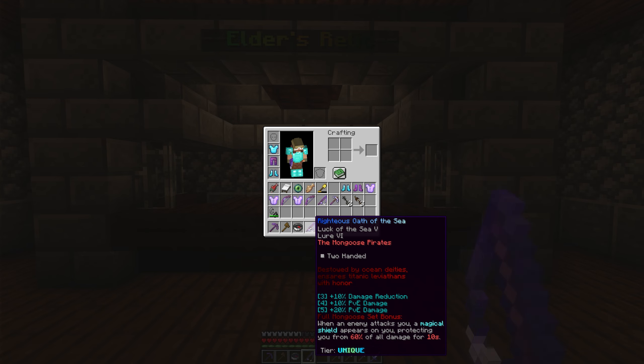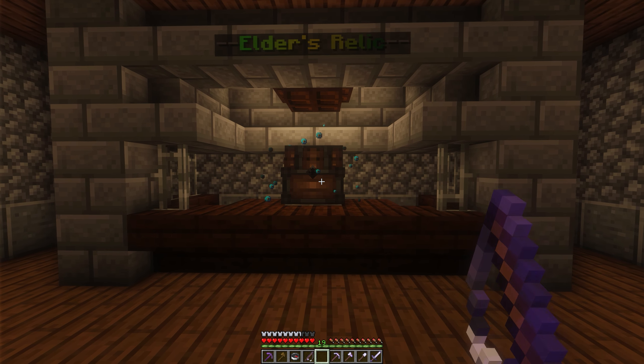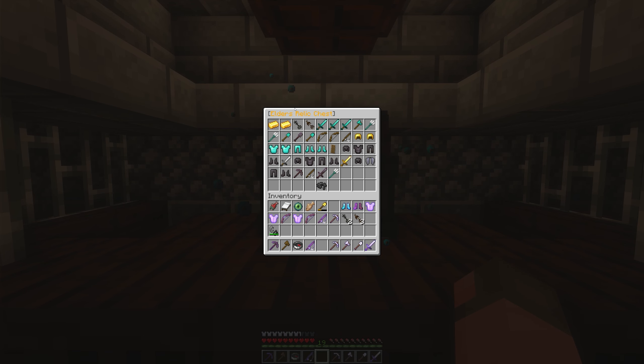The Mongoose Pirate set is also fully unbreakable and fully soul-bound, so outside of dropping it in lava you will never lose these pieces of gear. What's in the Elder's Relic? Just like last server, this is your best bet for getting legendaries — every single legendary will be in here, along with chances for more keys and a decent amount of money. This is also where you can find the set pieces. There are three sets on the server right now: the Sparrow set, the Blackbeard set, and the Mongoose Pirate set.